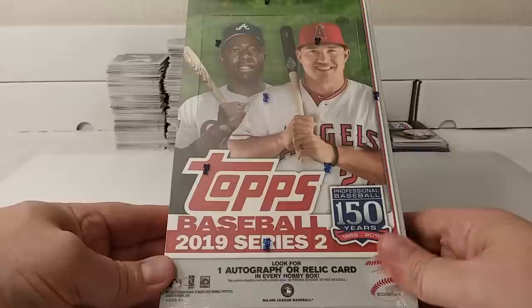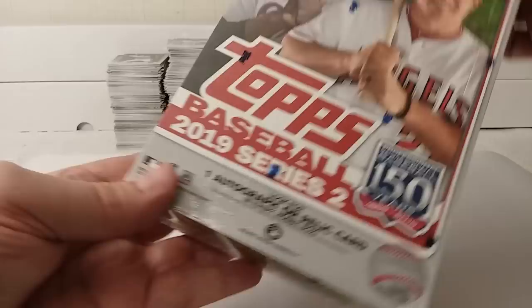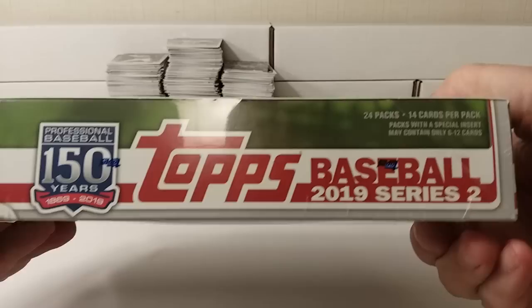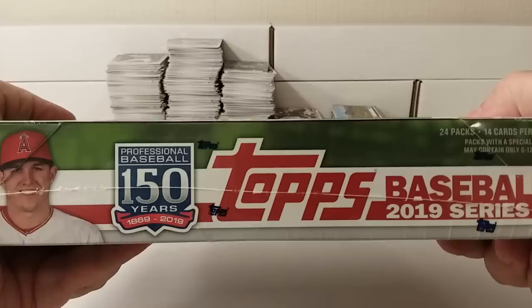Hello! This is Christopher and today I'm going to be opening a hobby box of 2019 Topps Series 2 Baseball cards. It has one autograph or relic card — usually a relic card — and 24 packs, 14 cards per pack. There's the side. There's one contest card per box, Home Run Derby card. So there's the look. Let's get into this.